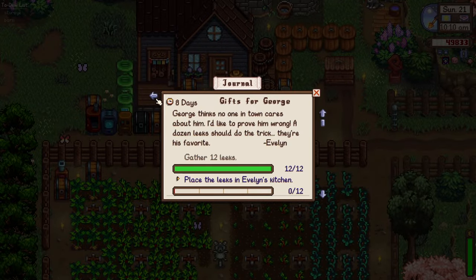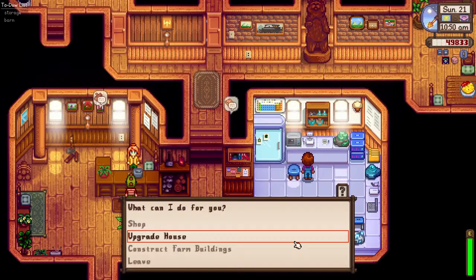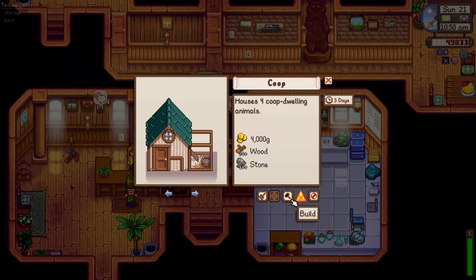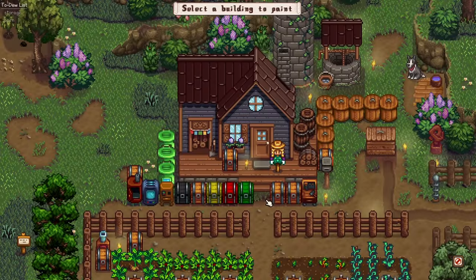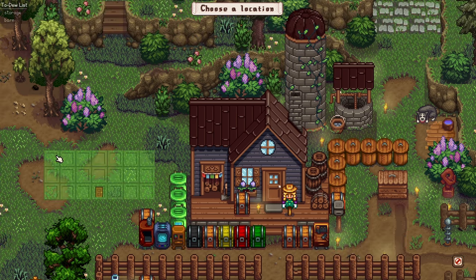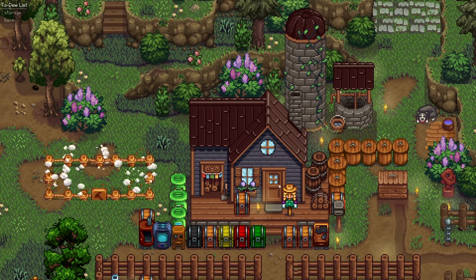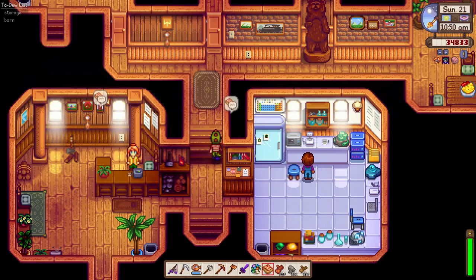Let's break this hardwood too. We've gathered 12 leeks — we just need to place them in Evelyn's kitchen. Let's head straight to Robin's. Hey Robin, I'm back! I need to build a shed. There you go — my shed should stay here. I think it's gonna be perfect right here. 'I'll start working on the new shed first thing tomorrow.' Oh thank you, Robin!